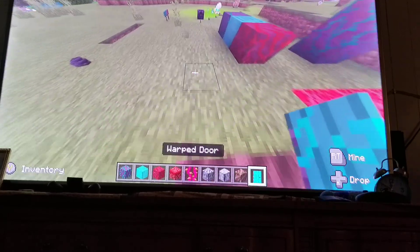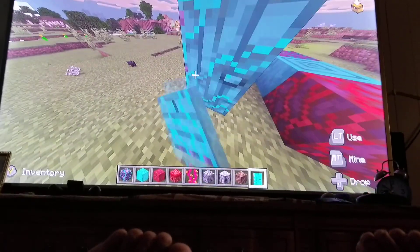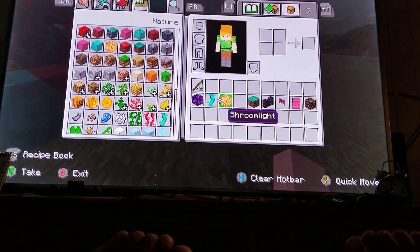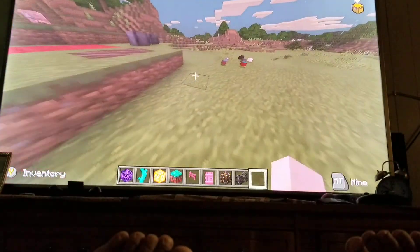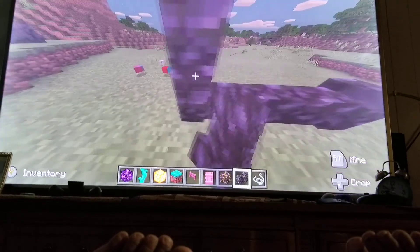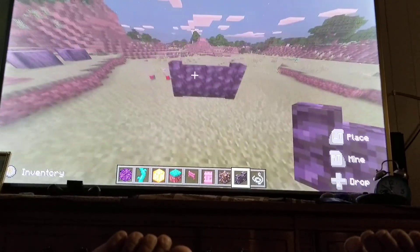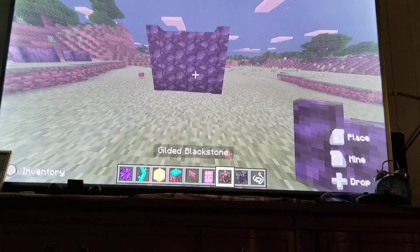There's also a new door in the game — look how cool it is, it is amazing! And there's even more stuff: there is a blackstone wall. It looks kind of cool.